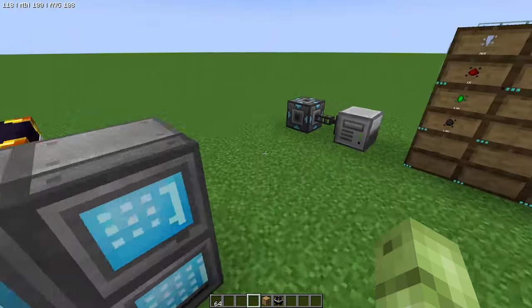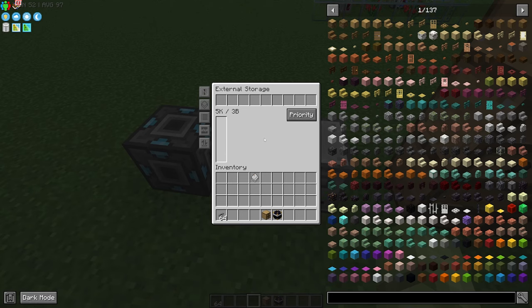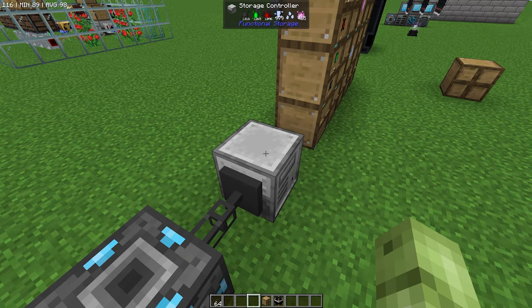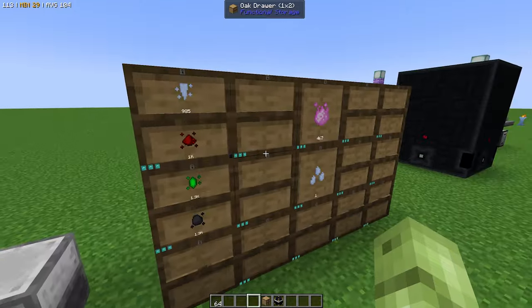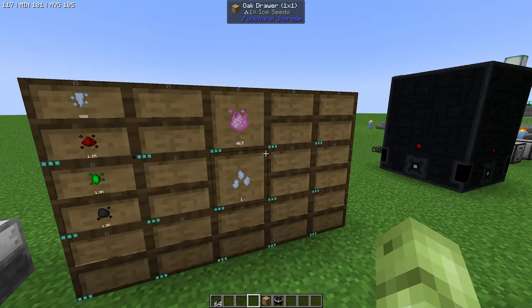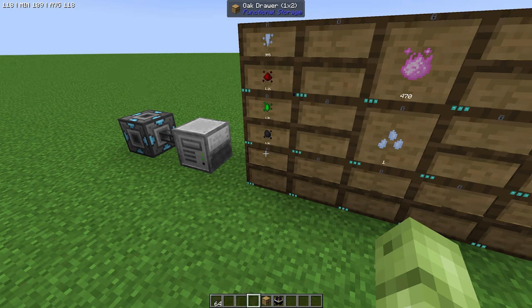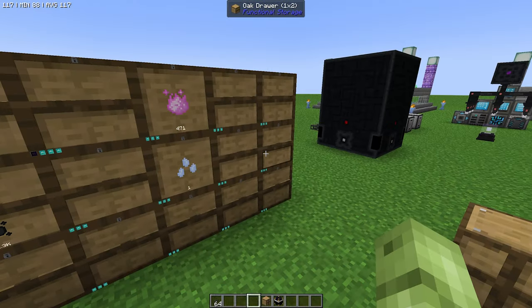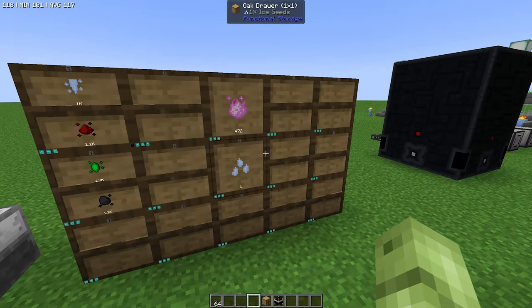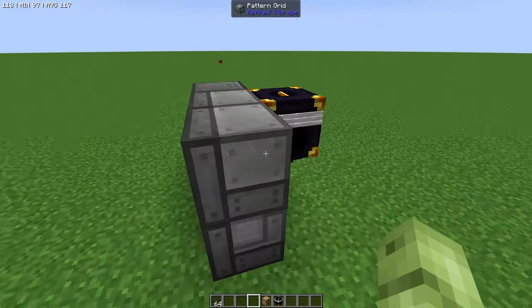That's being sent through our network to these blocks here, into this external storage device — this external bus — into our storage controller. That storage controller is then linked to all of these drawers. I've locked all these drawers so it stops them just going into every drawer. I highly recommend locking them before you connect up your refined storage, so you can tell it where to put stuff. Otherwise you might end up with six drawers dedicated to redstone and five drawers dedicated to fertilized essence. So make sure you lock it before you connect it to your refined storage system.